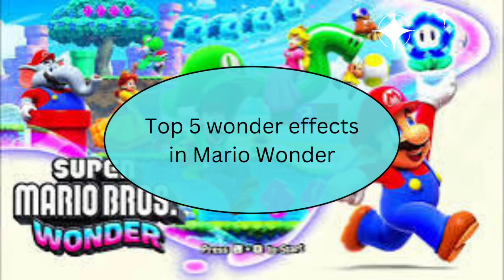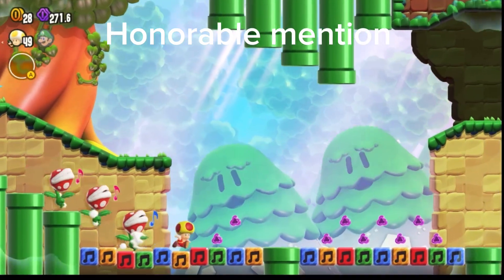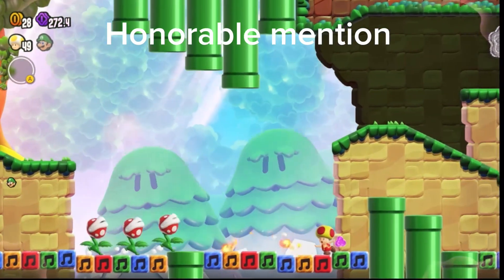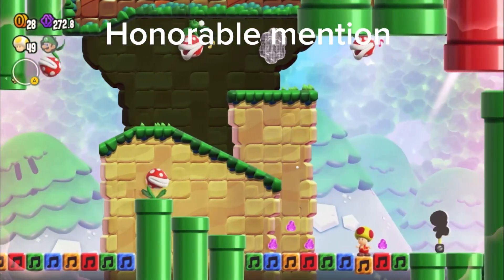My top 5 favorite wonder effects in Mario Wonder. First of all, we're starting with an honorable mention: Piranha Plants on a Prairie. This one's pretty cool — it changes the level and the music is the main part of it. It's kind of cool how the piranha plants sing to the music.